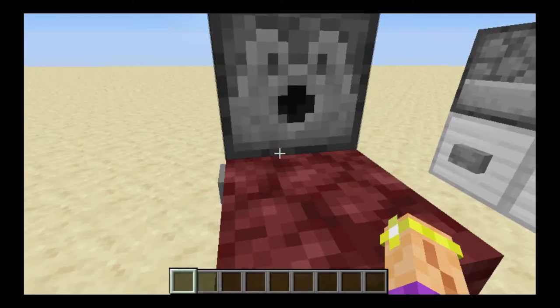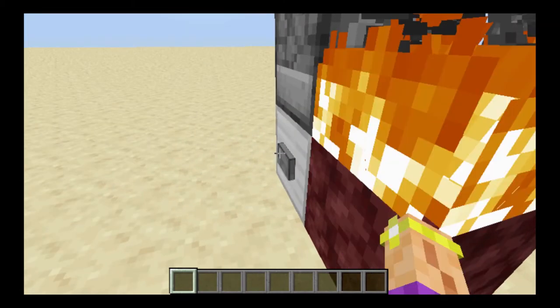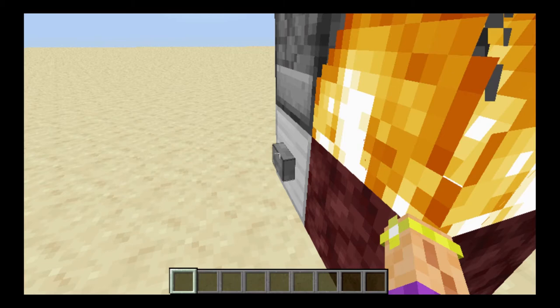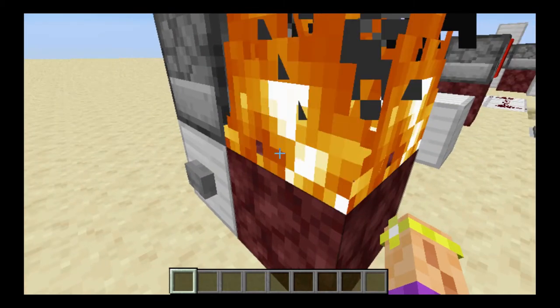The first lighter on our list is the one tap lighter. This works pretty much the way it sounds. Give it one tap and it lights. Now you can only really put this out with your fist, but it's a lighter.